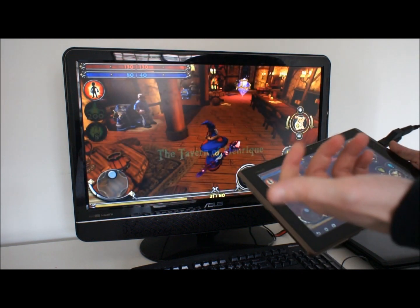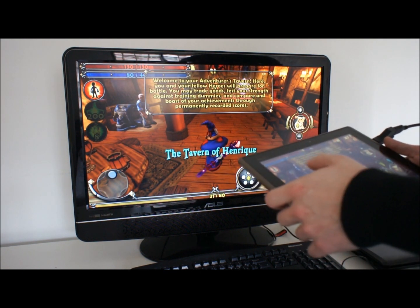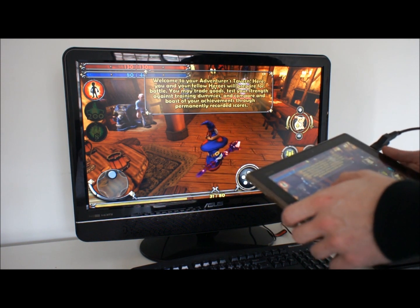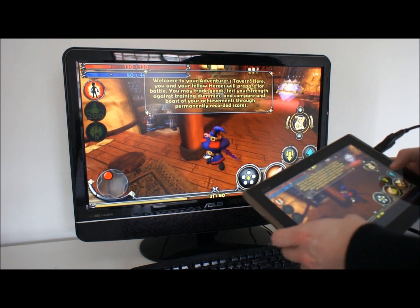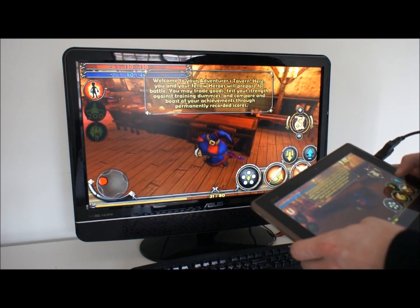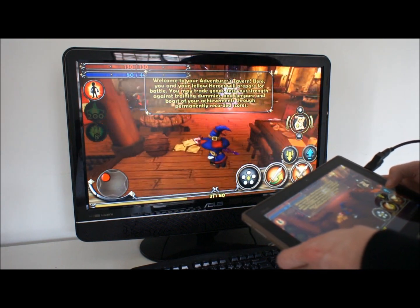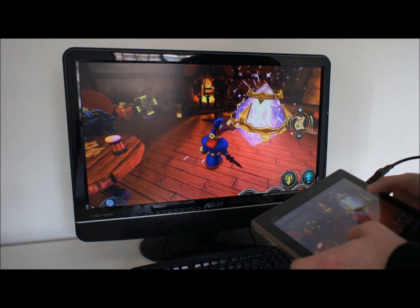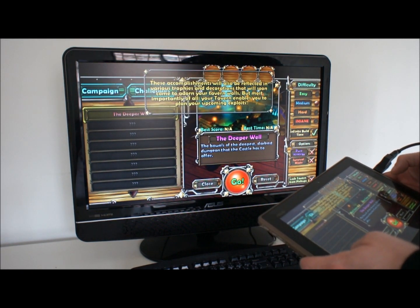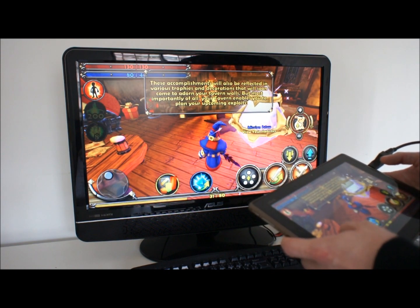So we'll show you the power of the Tegra II dual-core processor with GeForce graphics. Here, you and your fellow heroes will prepare for battle. You may trade goods, test your strength against training dummies, and compare and boast of your achievements through permanently recorded scores. These accomplishments will also be reflected in various trophies and decorations that will soon come to adorn your tavern walls.